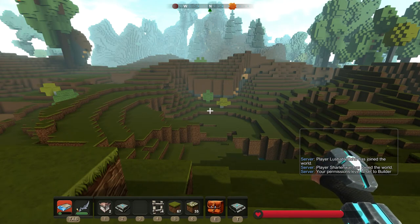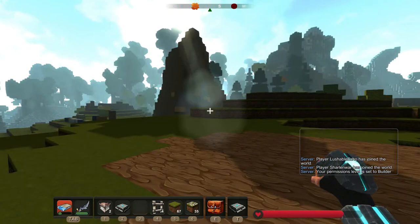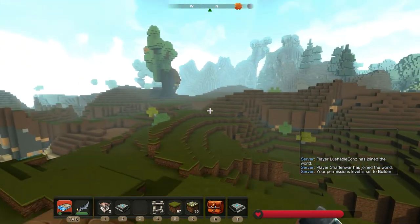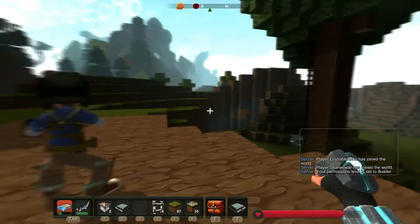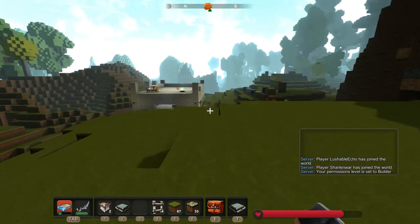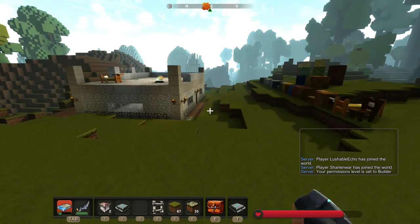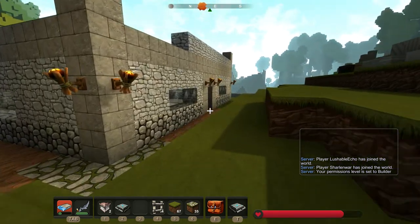I made stairs somewhere going up into the mountains, but I'm not sure exactly where — I got lost — so I put a torch out in front of it so if we ever find it, we'll know. And then there's the base here which you'll have to set up your side of if you want, however you want to do it.